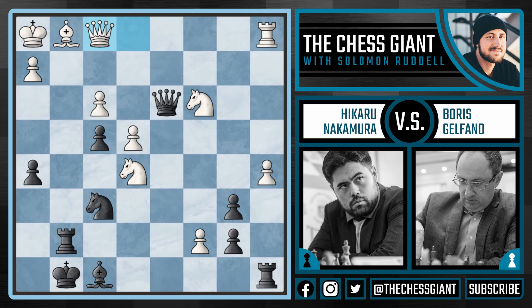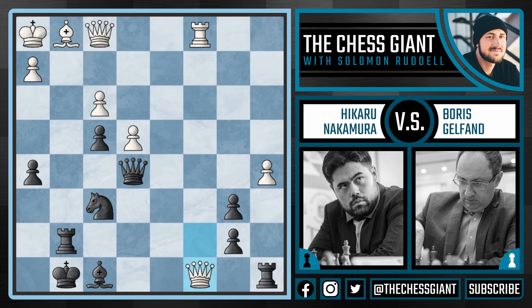After knight takes e5 and bishop takes f1, we see queen takes f1. And here Nakamura just continues with queen takes c3. After rook c1, queen takes e5. We see c8 equals queen, rook takes c8, rook takes c8, and queen e6. And here Gelfand resigned.